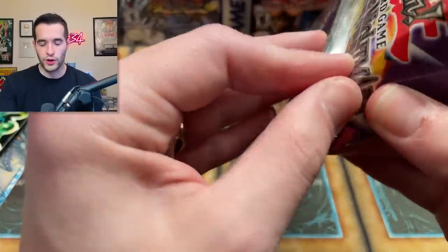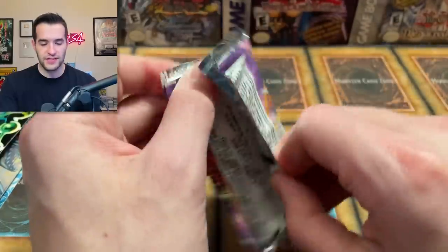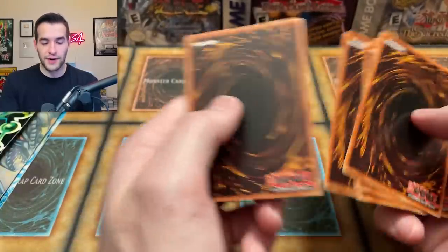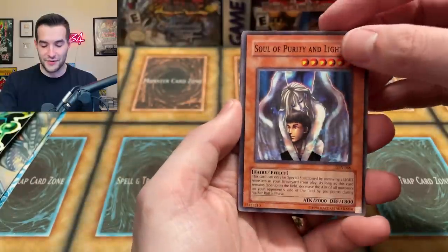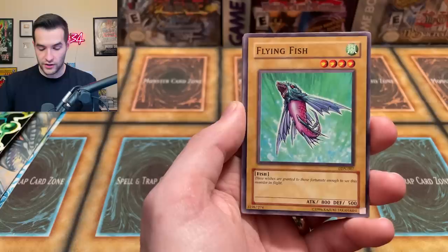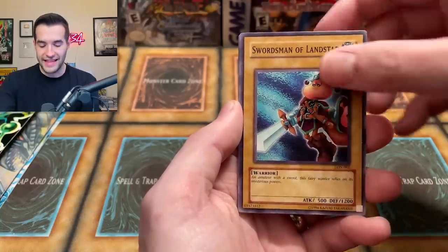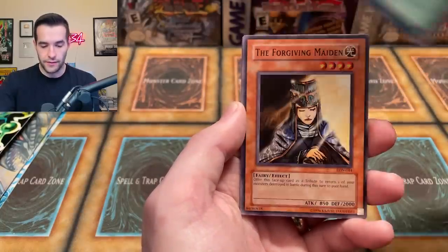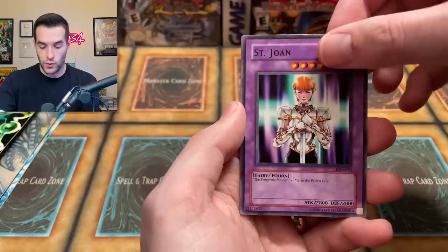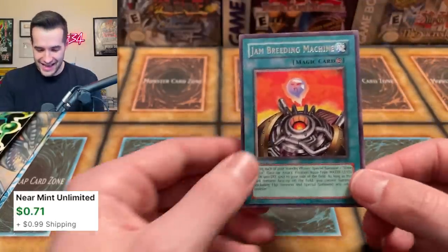I just want one Ultra or a Secret. Labyrinth of Nightmare, come on - give us a good pull. Let's get a Secret Rare Magic Cylinder. Soul of Purity and Light, Deal of Phantom, Flying Fish - 'the wishes are granted to those fortunate enough to see this monster in flight.' Crimson Sentry, Swordsman of the Landstar, Bait Doll, Forgiving Maiden, Saint June. And we have a Jam-Reading Machine. Another rare - no!